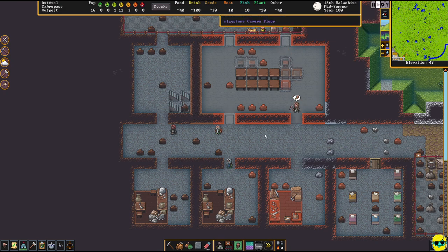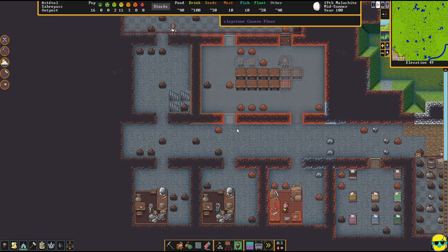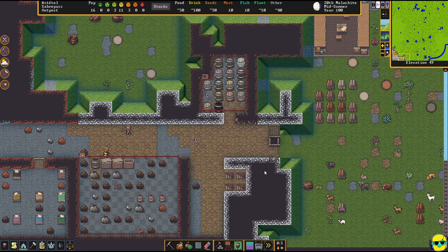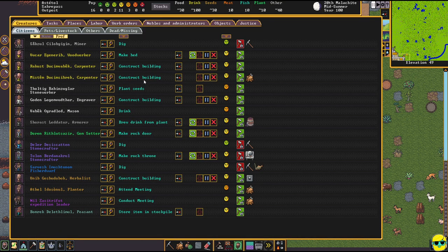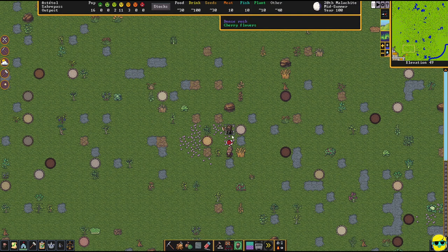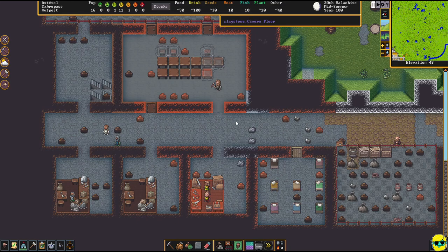We don't have a door yet but that's fine — all these things are marked for them to build, ghosted in, and they're starting to put in lumber. You can push U to see what everybody's doing. They're making doors, digging, and somebody is attending a meeting — actually conducting a meeting back in an outside area. That's a problem because in Dwarf Fortress your meeting place starts at F1 where your wagon used to be, even if the wagon is gone.